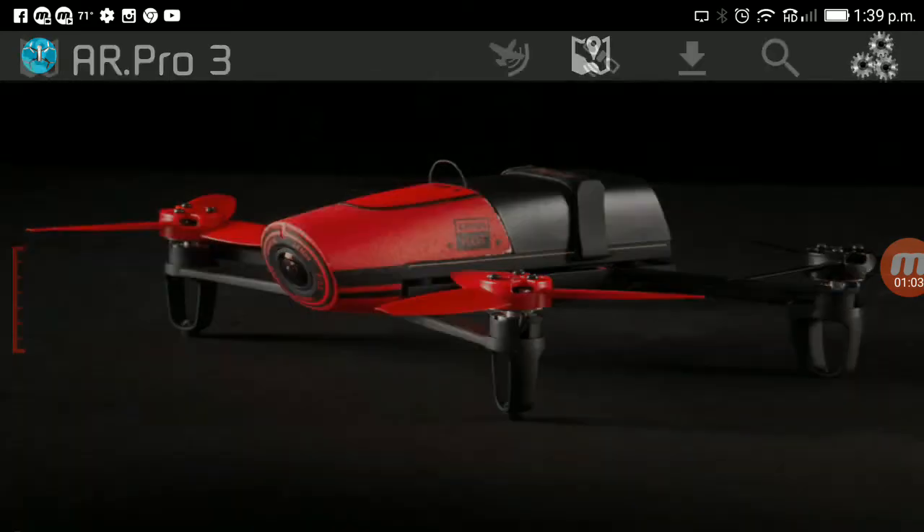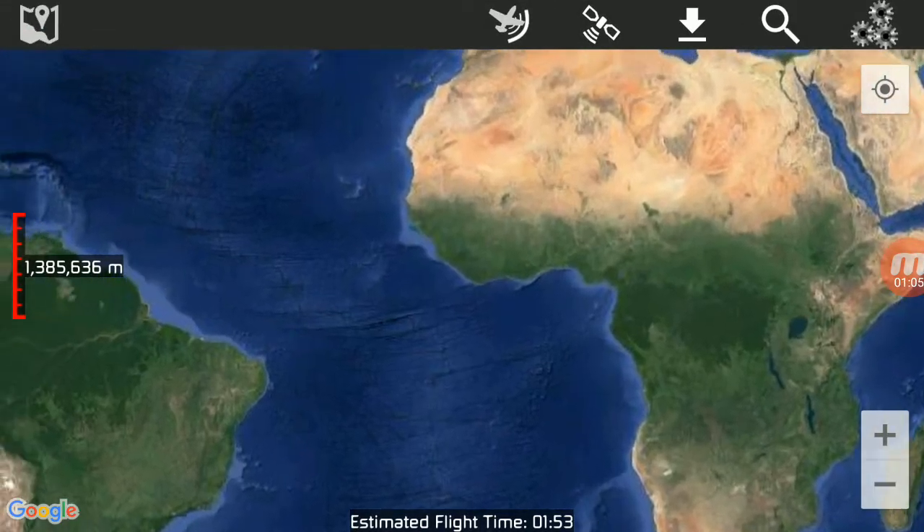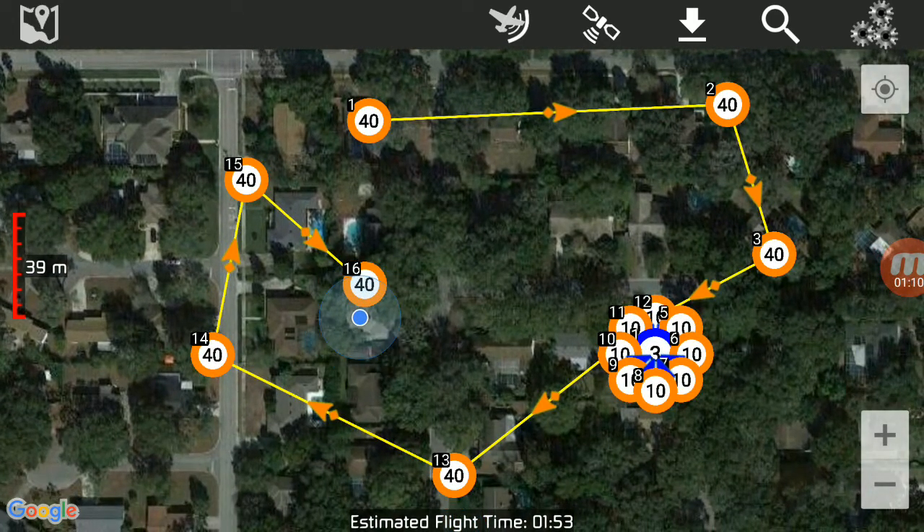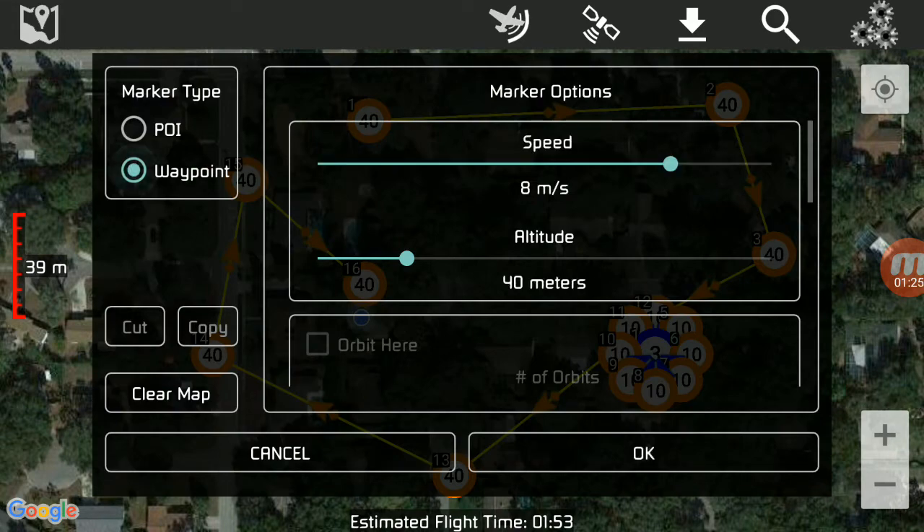I'm going to click on the map up here at the top and show you something. It's going to find my position. As you can see, I've already saved a mission and I've already been having fun. But I wanted to show you how to set all this up. Right now I've got 16 waypoints and my estimated flight time is 1 minute and 53 seconds. I'm going to go ahead and tap right here and set another waypoint.